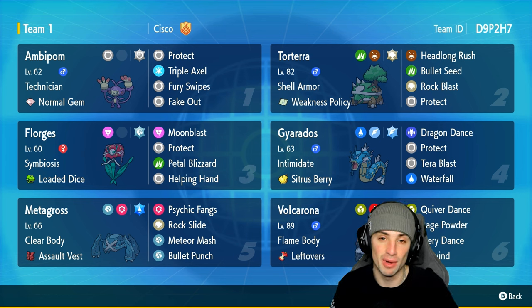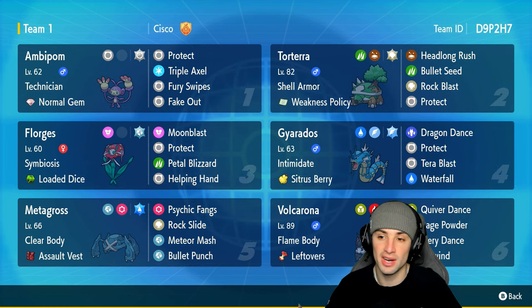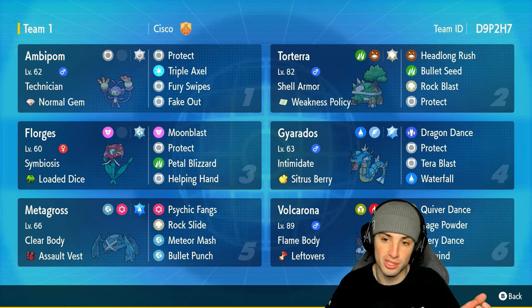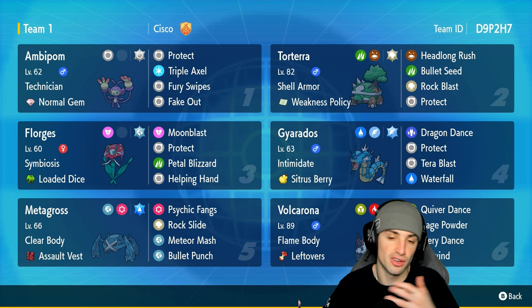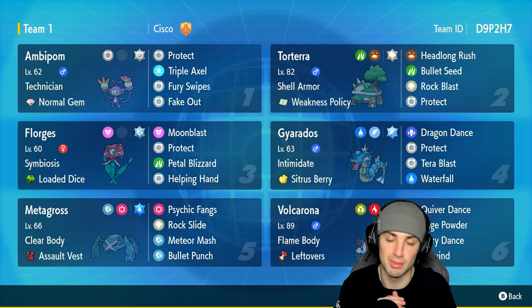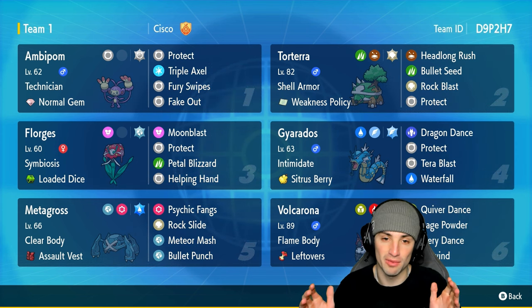After that item use, Florges's Symbiosis ability will pass on the Loaded Dice to Ambipom, allowing this Pokémon to do big time damage and use Fury Swipes many times. With Technician, STAB, and the Normal Tera type, this Pokémon goes absolutely nuclear. This team also features a similar combo with Torterra — it's got Rock Tera alongside a Weakness Policy.